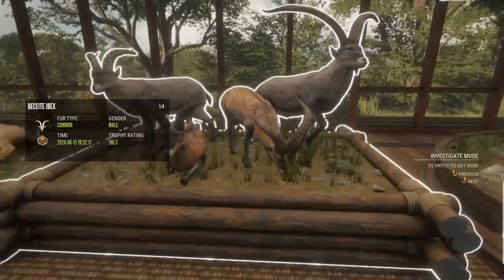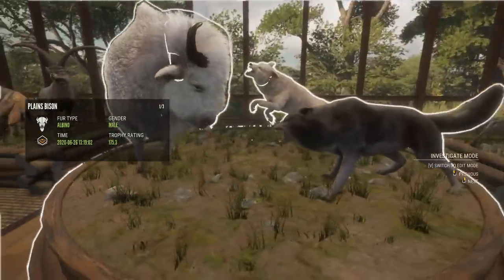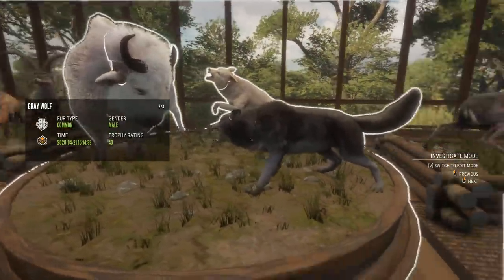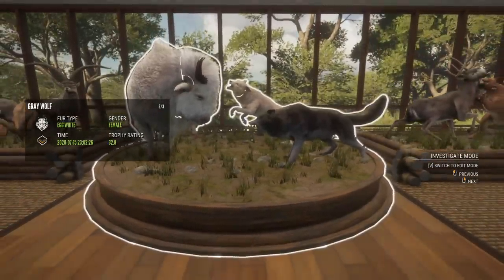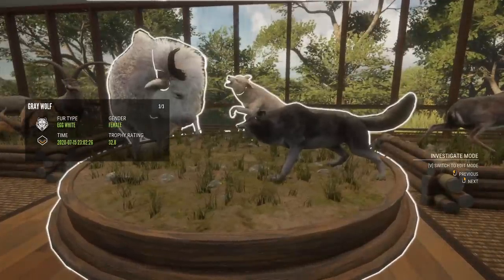Then we have a multi-mount that we've changed over and over. At this point it is a gold albino 175.3 plains bison, the max score diamond wolf I talked about — which is just right on 40 — and the egg white that we shot a couple of weeks ago on Twitch, 32.8 for that one. I guess I'd like to get a rare wolf for that female as well, but I like the egg white better than the red-brown we had there before.